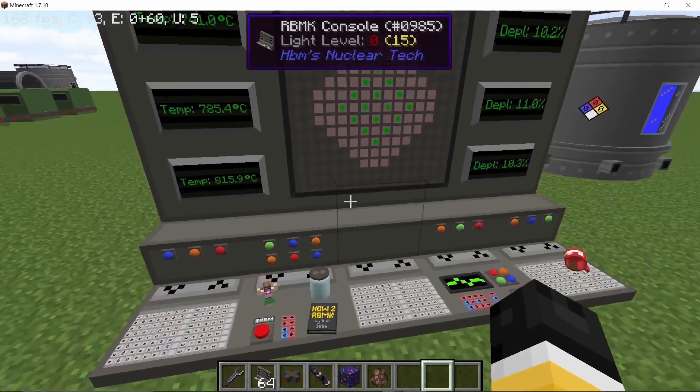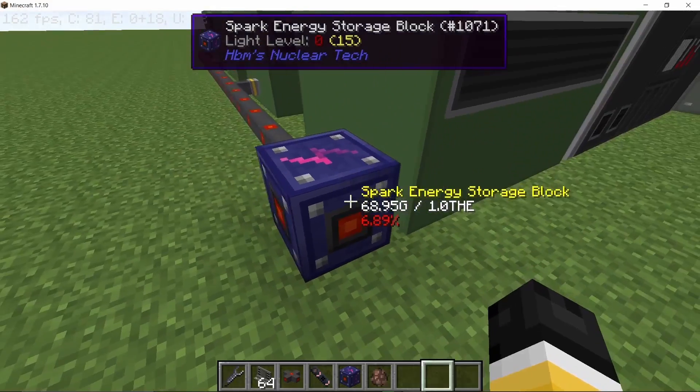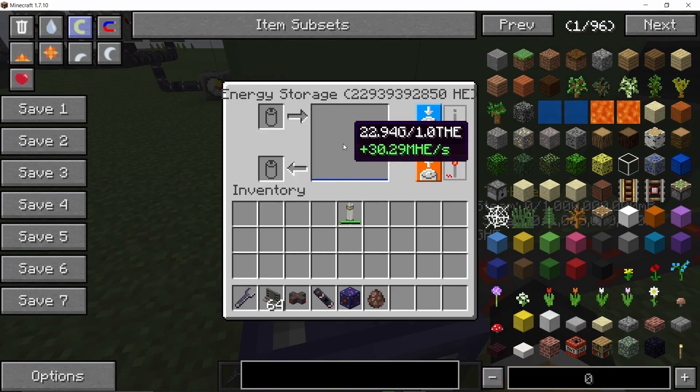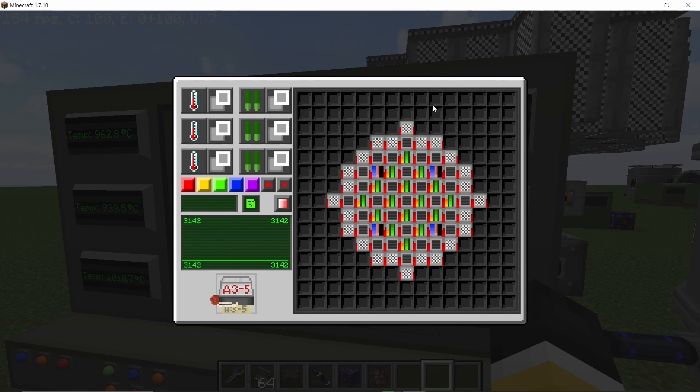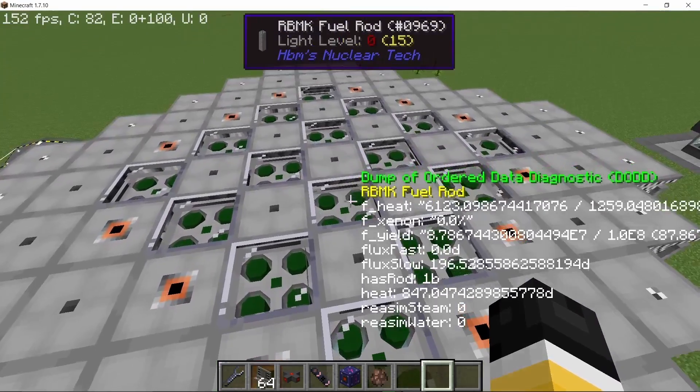The modified version in which there are less boilers is gonna run a bit hotter compared to the reactor I'm showing you right now — that is why it produces more power — but still the temperature reaches to only around a thousand degrees Celsius, which is well below the meltdown temperature for plutonium fuel rods.